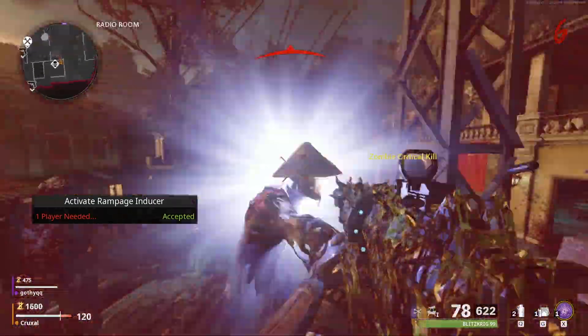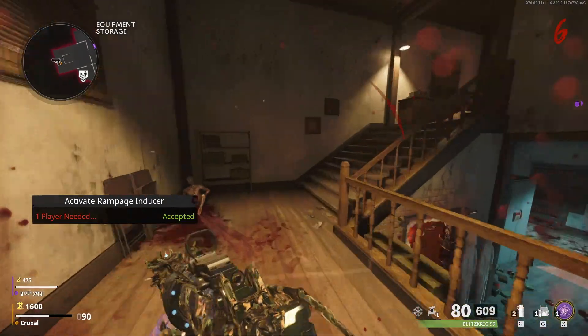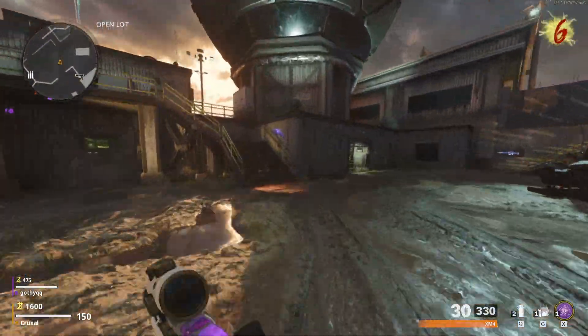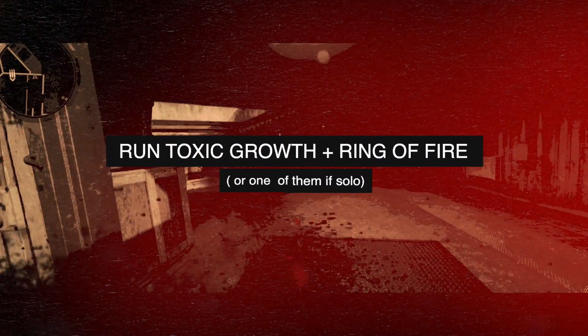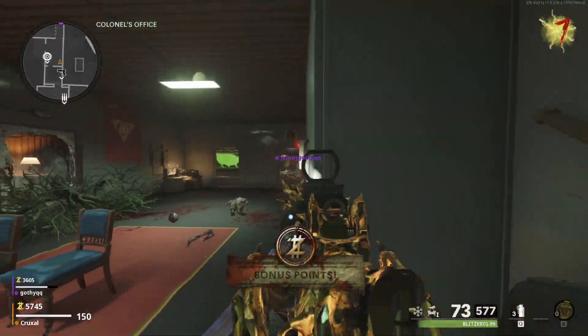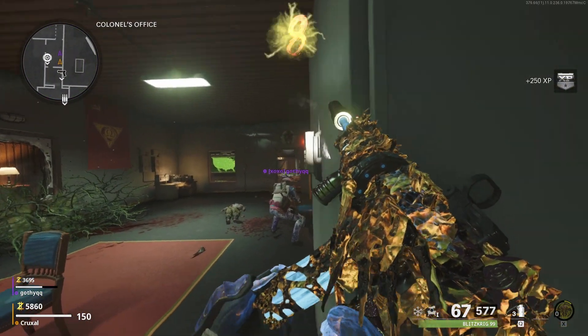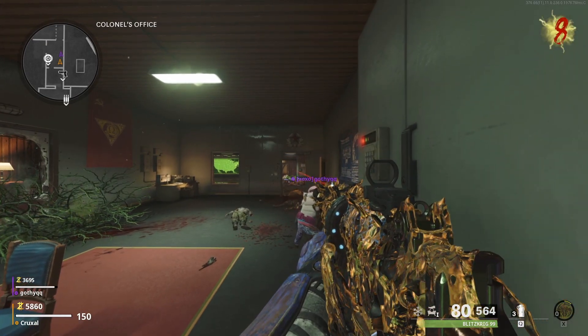Then immediately head over to the Colonel's office, which is, in my opinion, the most brainless and easy spot to grind kills and camos in Cold War Zombies, especially with the Rampage Inducer on. If you have at least two people, one of you run Toxic Growth and the other run Ring of Fire. If you're solo, simply pick one of those two field upgrades and do half of the strategy, whichever sounds easier to run in Colonel's office alone.